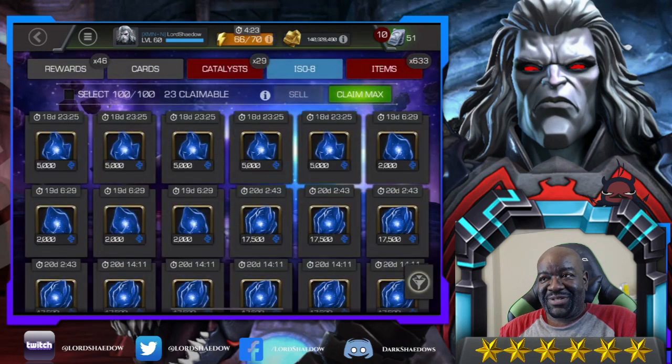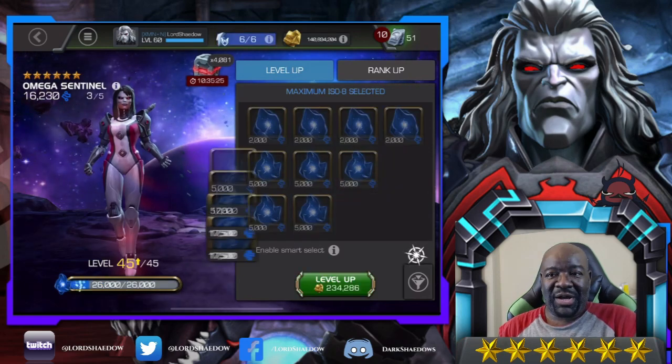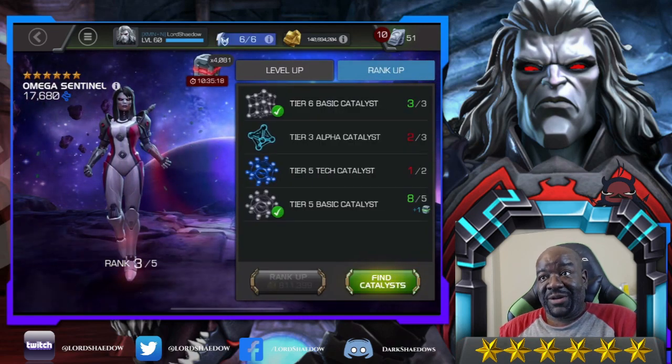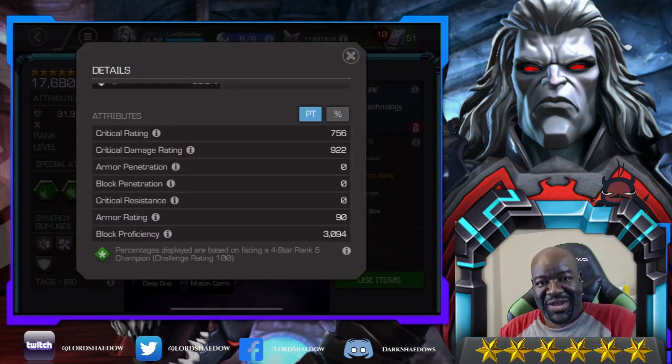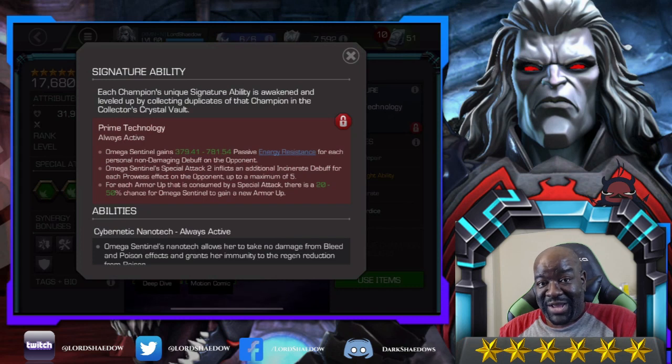I've got gems, and I calculated — I had to open up a few T3 alpha crystals and some fragments so that I had enough to take her all the way to rank three. I'm like, oh, I could take her to three! I bought that offer so I had another two-to-three rank-up gem, that's why I went crazy with all of these. Now we're looking at her signature ability — I don't know how important that sig ability is, I'll learn later. Let's head into Realm of Legends.